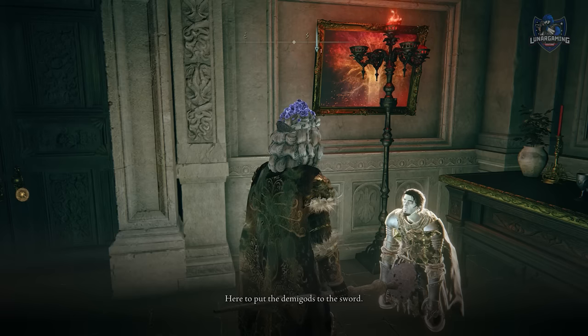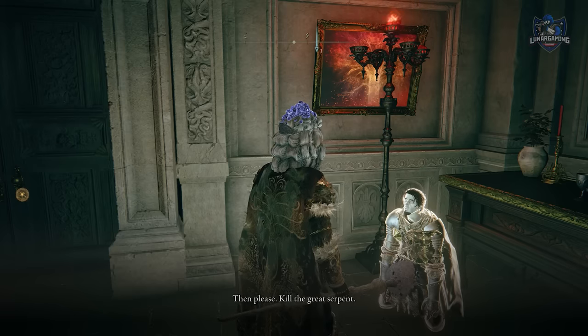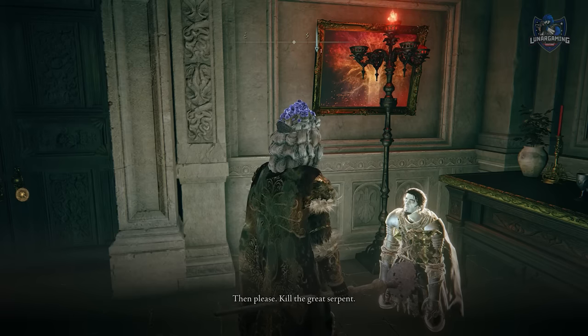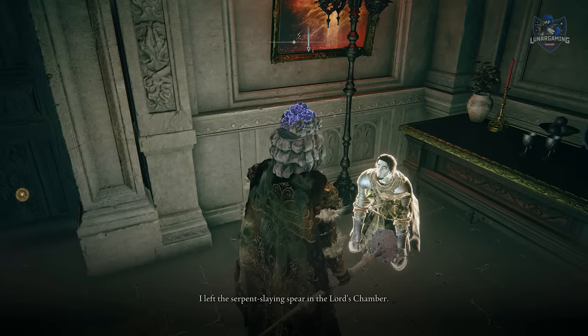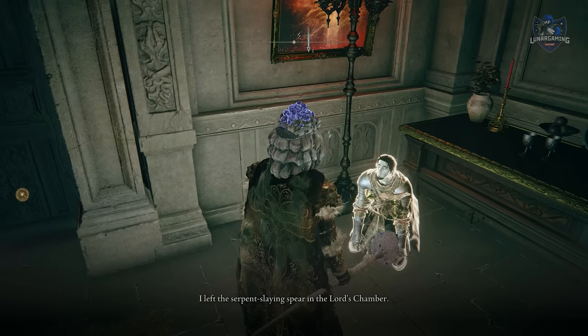Further down the hall there is an NPC kneeling who asks you to kill Rickard. Whatever you do, don't do that, because that will end the entire Volcanic Manor missions before you start any of them. This will be the very last or second-to-last thing you do in this quest.